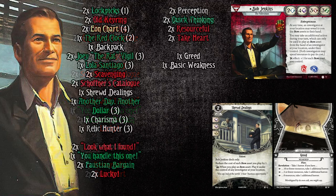So let's go to the upgraded version, which has a good chunk of experience in it. The key pieces are Joey, Eon Chart, and lock picks. The lock picks are really important because they allow you to reliably succeed by two to activate scavenging. So before we look at the full deck, let's talk about some of the notable cards coming up.